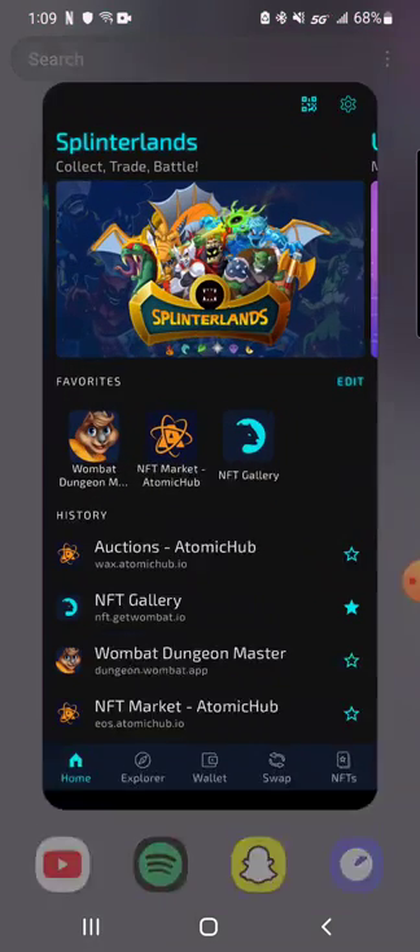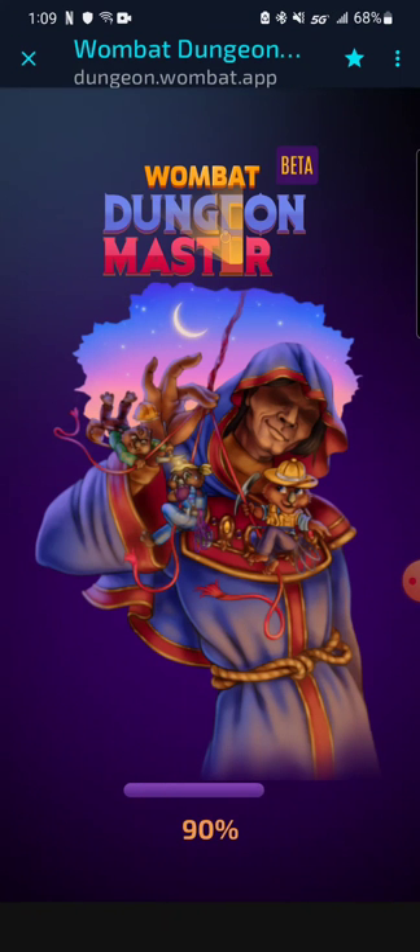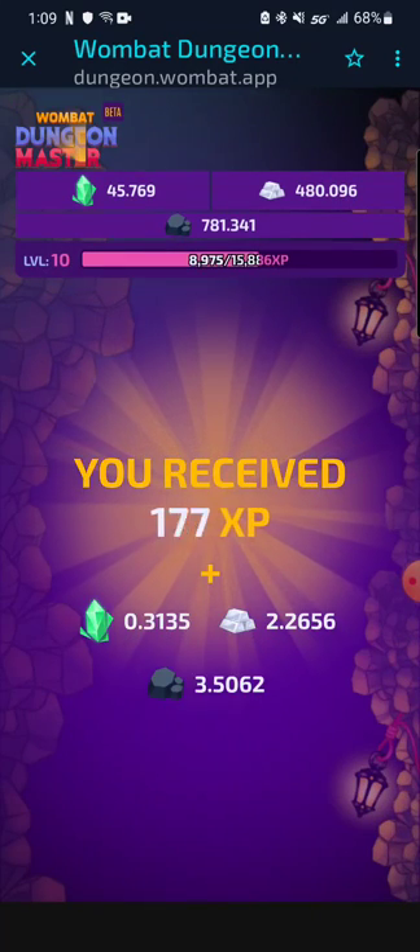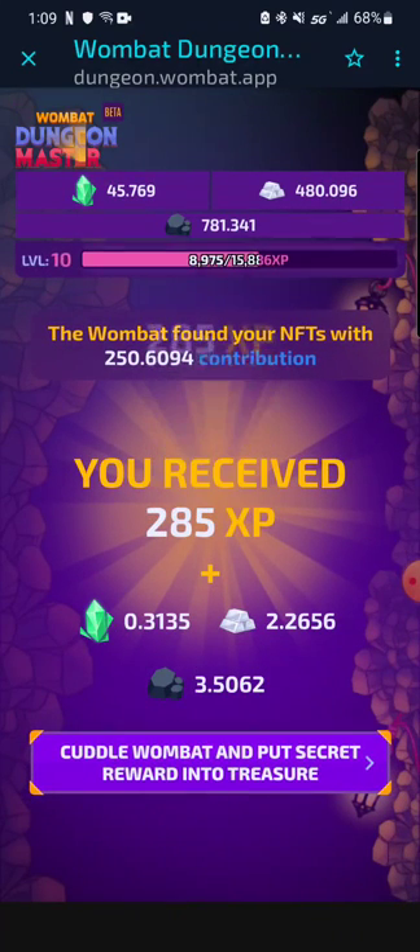The next thing I will talk about — as we load Wombat Dungeon Master — I think I finished my run here. I waited to finish my run so I could do this video to show you. So if you back out it ends, but then when you collect the treasure, the resources just fly up and you collect it, and then you can collect your Wombat.